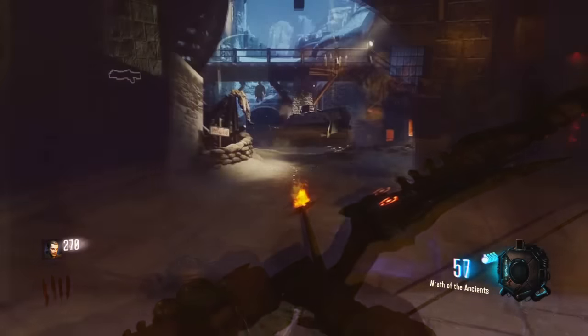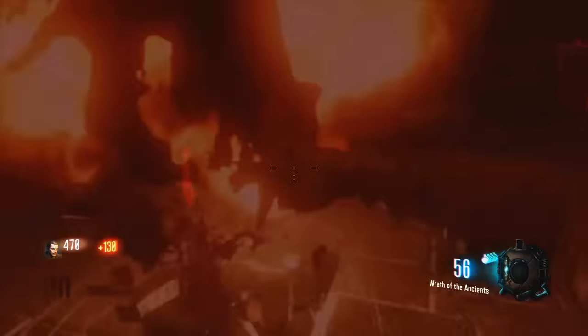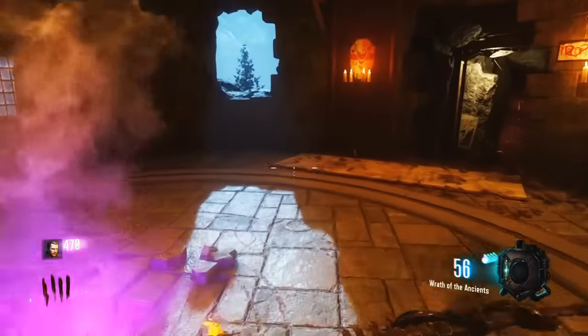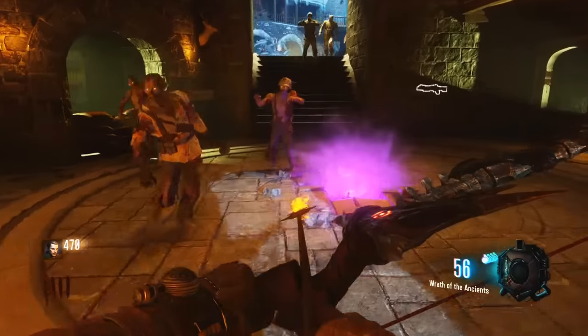You need to pay attention to the steps. Go and knife a zombie over this little illuminating pink square on the floor. If you guys think this tutorial is rushed, I'm very sorry.